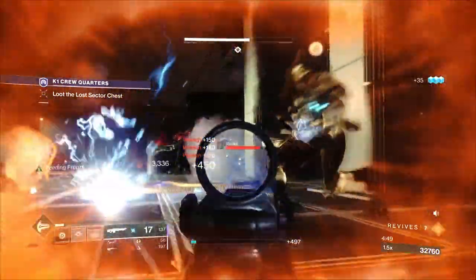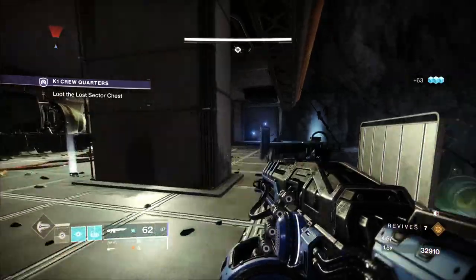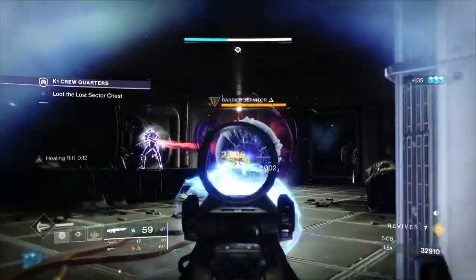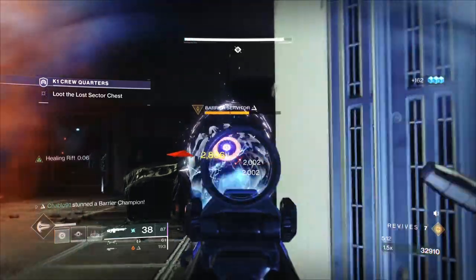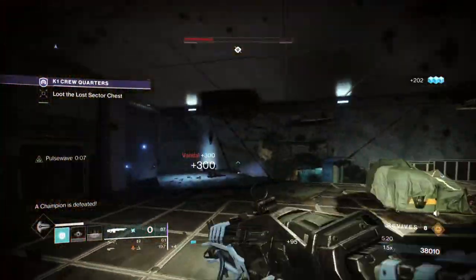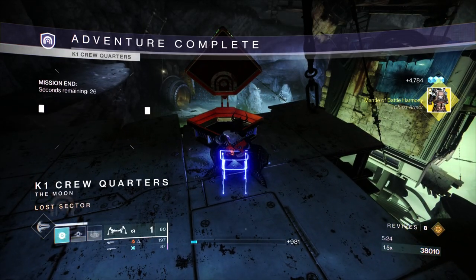Use Thunderlord to clear any remaining ads. The last one is tethered so that's fine. With our high recovery stat we have a healing rift ready. Use Thunderlord to bait out the first shield, get a stun, then finish with Thunderlord. That's the final add done, and that's the run. This was my first run on the warlock, and as you can see I got best player. That was the solo warlock run — hope you enjoyed, thank you.